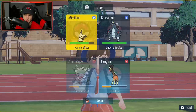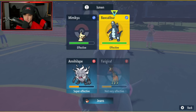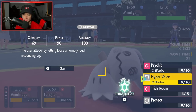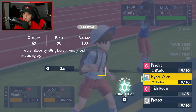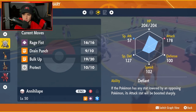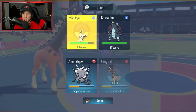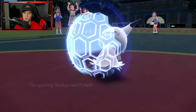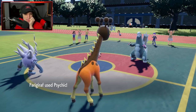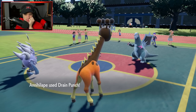Do I Terastallize here still? I think I just use Psychic again or double into Baxcalibur. Let me check Annihilate's speed — I think it's slower than Baxcalibur. They protect Mimikyu. Can Annihilate go first? I just need it going first to Drain Punch straight into Baxcalibur and pretty much finish it off.